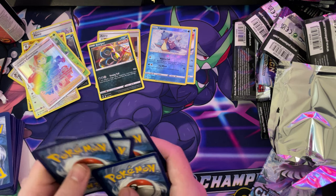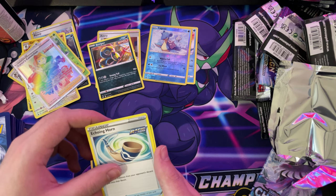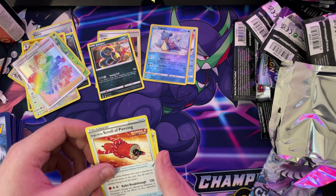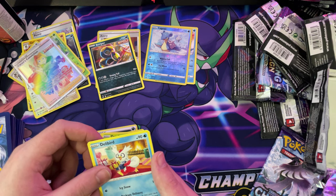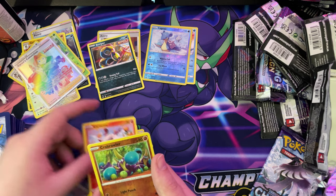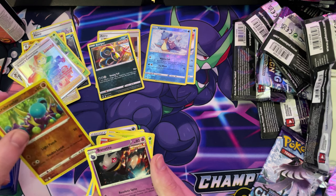Pack six: one, two, three, four to the front. Echoing Horn, Stroller Piercing, Avery, Blitzle, Liron, Dailing, Delibird, Volcanion, Crabrawler reverse hollow, and a non-hollow Banette.